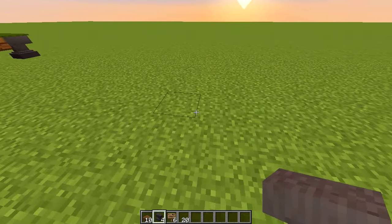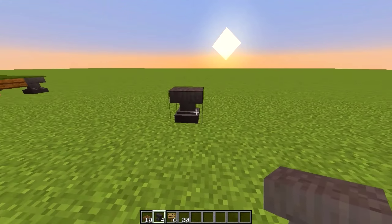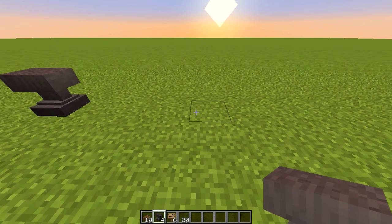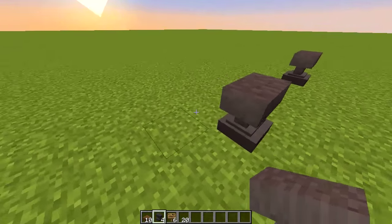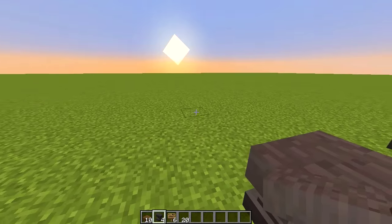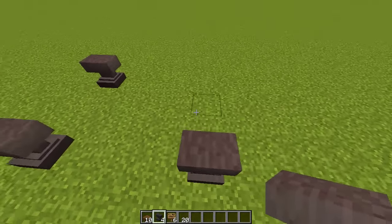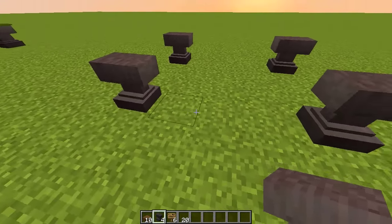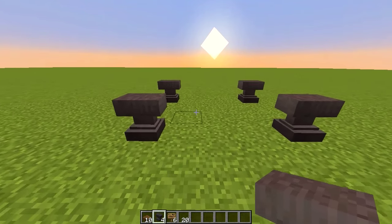The first thing we want to do is place down our anvil block. This is one of our corners, and what we want to do next is go three blocks over and place another one, so we've got a gap of three in the middle. Then go two blocks backwards and do exactly the same — place one there, then go three over and place another one. So we've got a two-block gap here and a three-block gap there. Those are our corners.